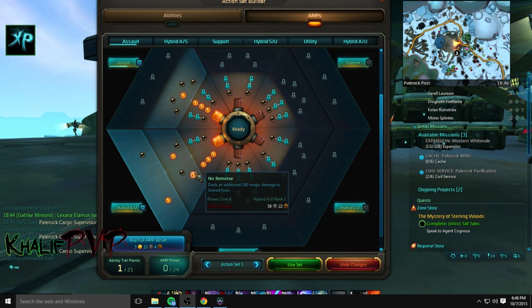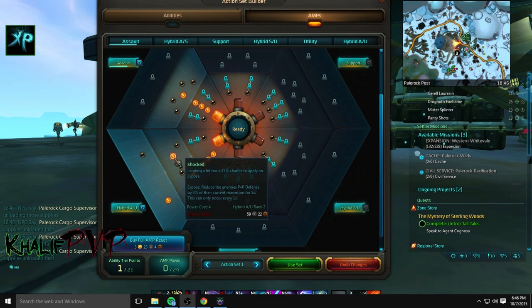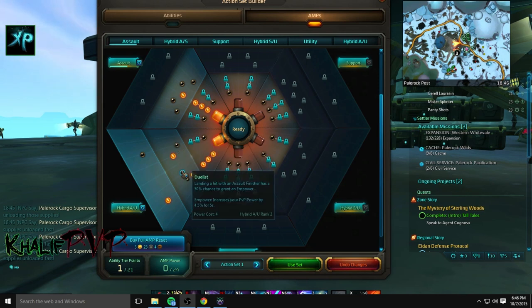No Remorse does additional damage — 190 damage to snared foes, and it scales up. The next one is dependent on what you want to do. Since I'm a PvPer, I picked up Shock Landing, which has a 25% chance to expose, and expose lowers PvP defense. If you don't do much PvP, you can pick up something like Landing Efficient, which deals additional damage to foes below 30%.